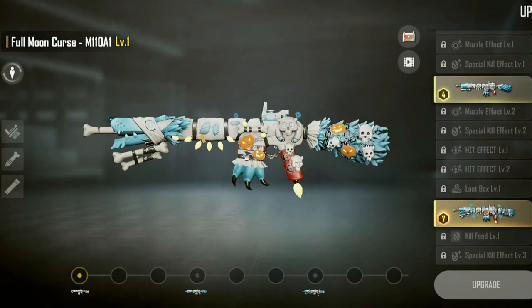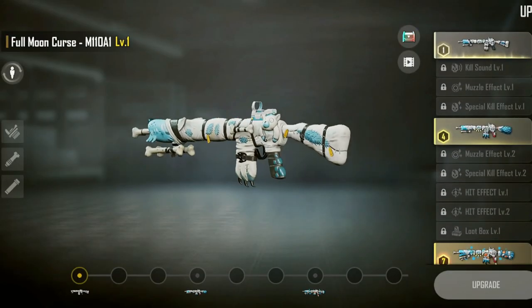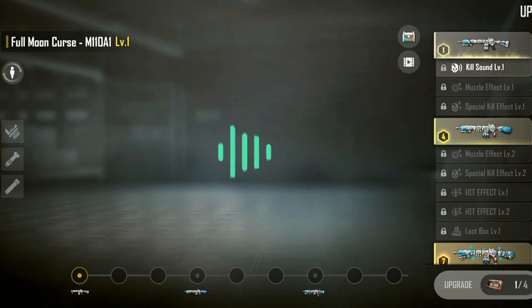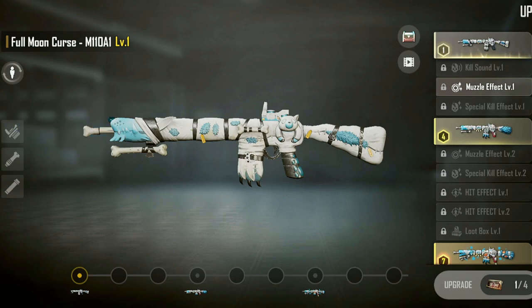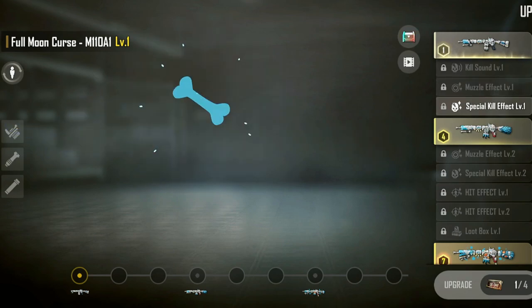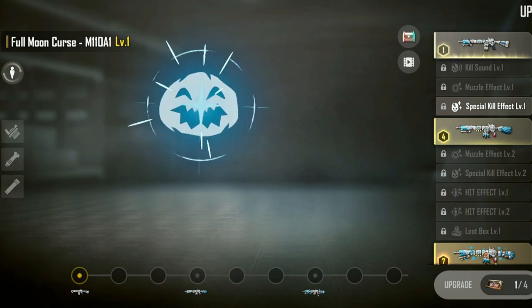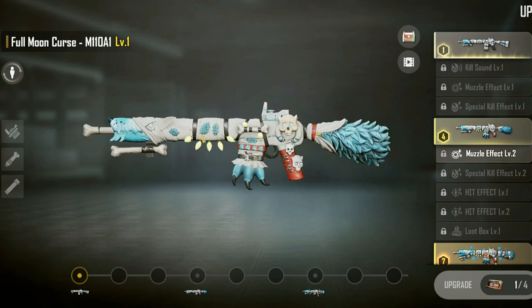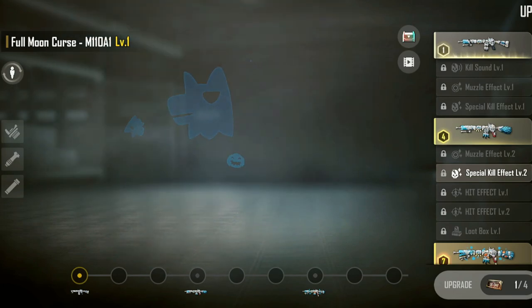And that's how it looks on level 1, already pretty cool in my opinion. That's the kill sound, the master effect which is a blue flame - which is insane. Special kill effect - quite funny - a bone, dog face, pumpkin and the claw. And the muzzle effect level 2, even better. Special kill effect 2, head effect, effect level 2.